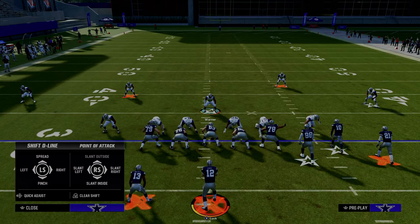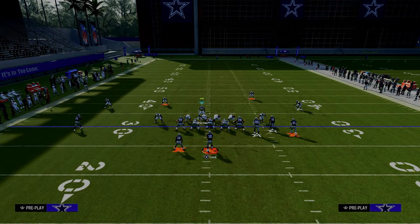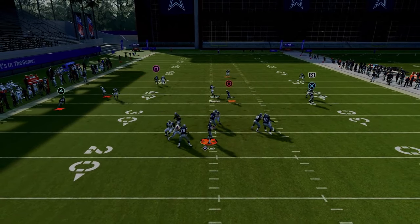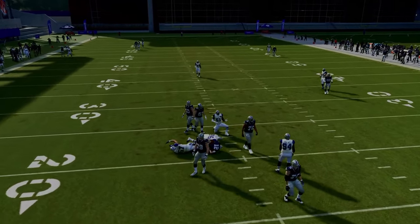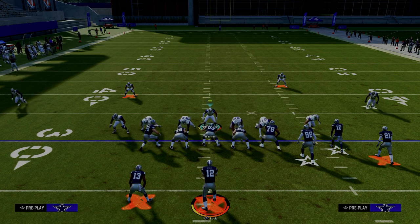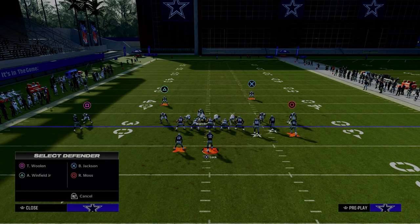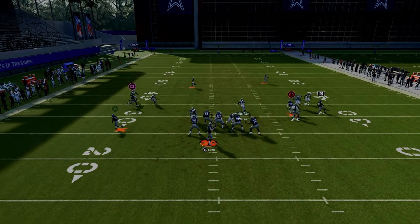We just dropped a full revamp of our 4-3 Even 6-1 defensive e-book that shows you not only how to create incredible pressure concepts and how to stop the run, but also some of the most in-depth tutorials I've ever given on breaking down the best formations in the game — how to defend things like bunch, U-trips, and trips tight. All of that stuff is broken down in the Patreon, so if you want to get access to that, the link is in the description down below.